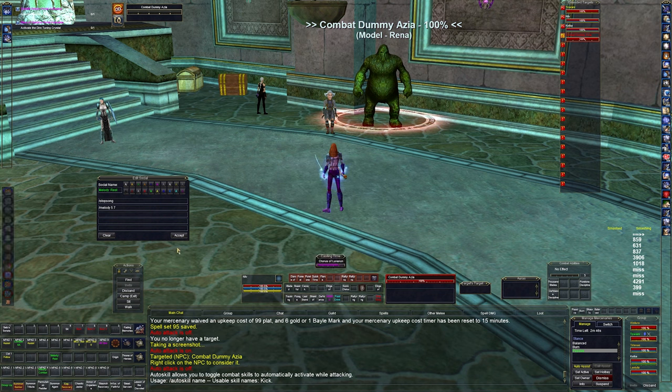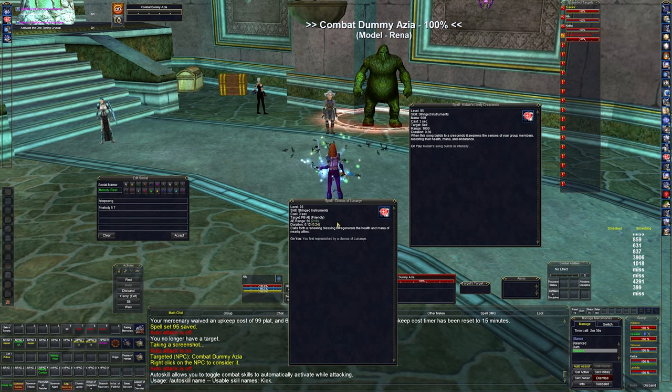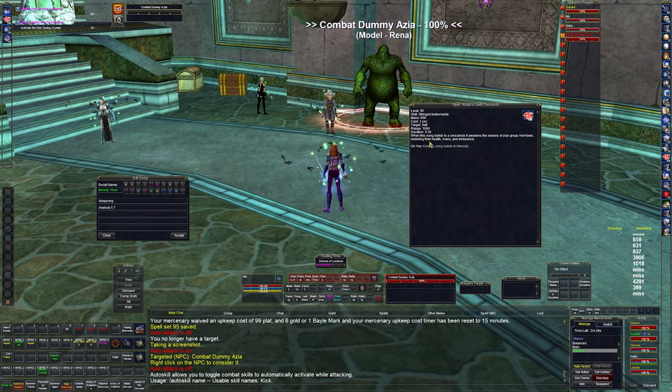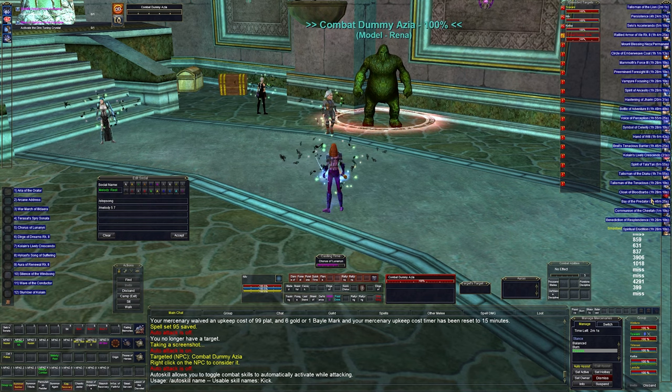Tuwani will invite everybody and they will invite Tuwani back, and it just joins the group. My melody rest macro — when we're not in combat and I just want to get mana back — casts slots 5 and 7. Slot 5 is Chorus of Luna: a point-blank AoE mana and health song for everybody nearby, even those not in the group. Slot 7 is Lively Crescendo — it builds over time and when the 30-second timer counts down it gives you a rush of mana, regen, and endurance.